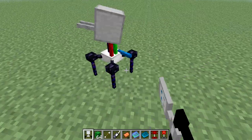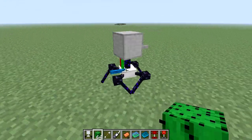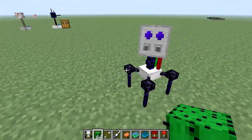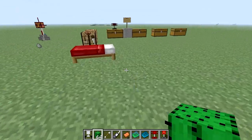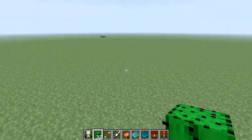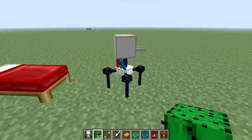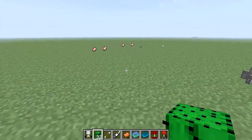Now the defense bot, you just place anywhere and it's gonna follow you around. It's like a little pet. In order to feed it ammo, you're gonna have to give it cactus. So let's give it half the cactus. On the back you can see that its ammo went up, so now it's actually going to defend.